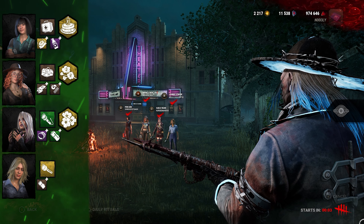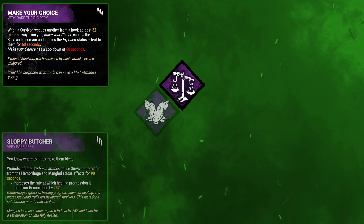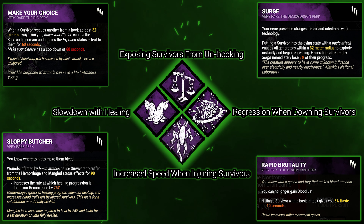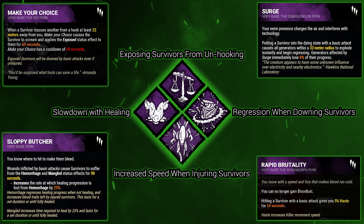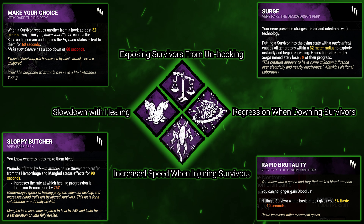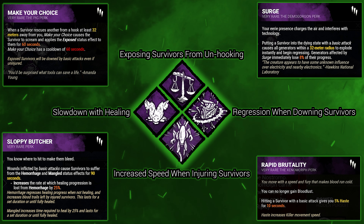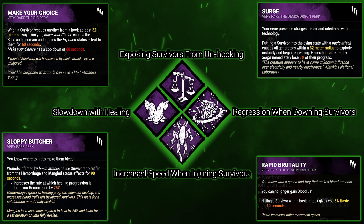I also brought a build to help me out with using his ability. The Redeemer still counts as a basic attack no matter what, so I brought a build to really help out with that. The build I'm bringing today is Make Your Choice, Sloppy Butcher, Rapid Brutality, and Surge. Starting with Make Your Choice: if the killer is 32 meters away from a survivor on the hook, whenever a survivor is taken off the hook, the rescuer will scream and be exposed for 60 seconds. Exposed survivors can be downed with a basic attack even if they're healthy. Make Your Choice has a cooldown of 60 seconds, so you can track how long the survivor will be exposed. It's a good perk for killers with mobility — examples would be Sadako, Dredge, or the Wraith.